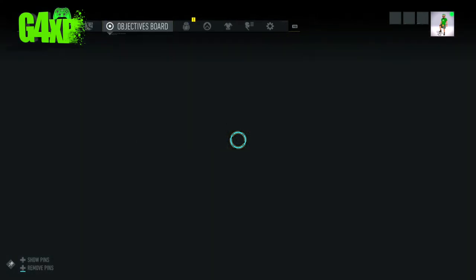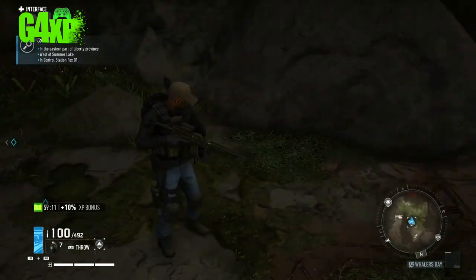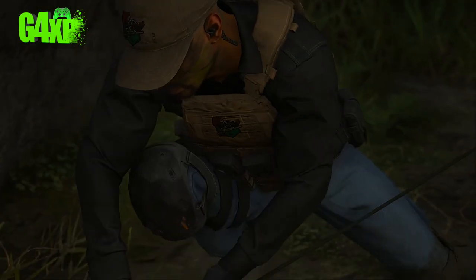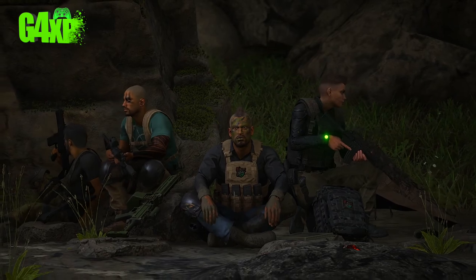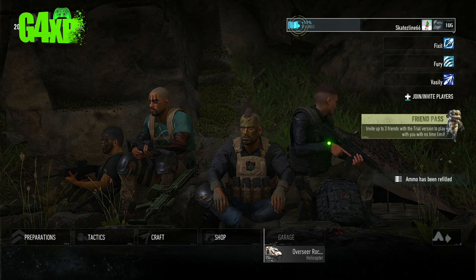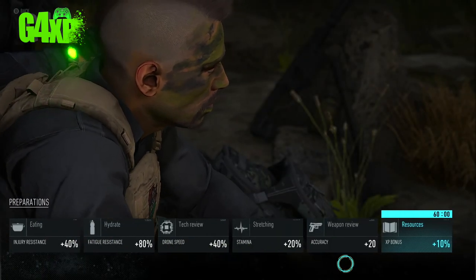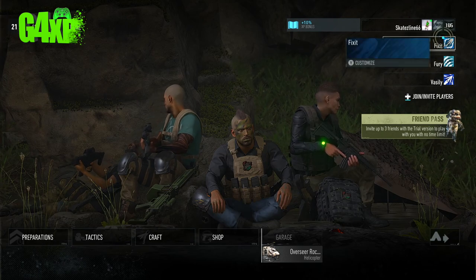Now we'll switch teammates on and deploy the bivouac. Remember I did my XP boost before — one thing you can do to reset your preparation boost is to deploy your bivouac. Watch the top right corner — once the animation finishes it says your XP boost has been reset. You can continually have that preparation boost by going to different bivouacs, resetting it to 60 minutes each time.